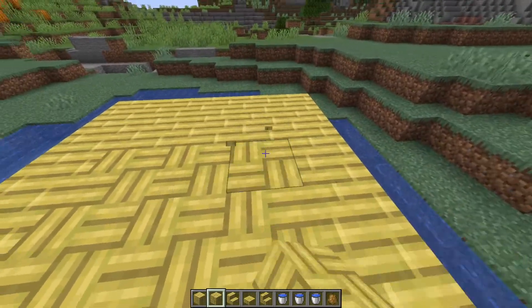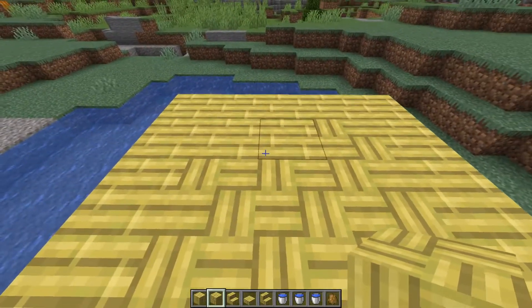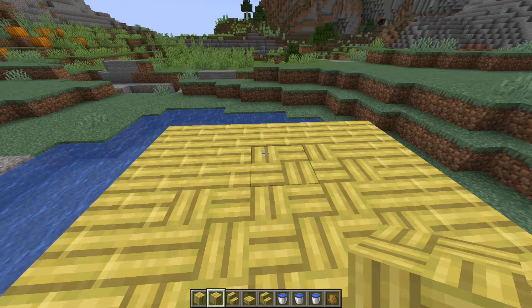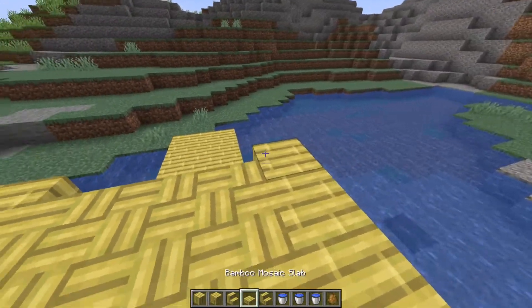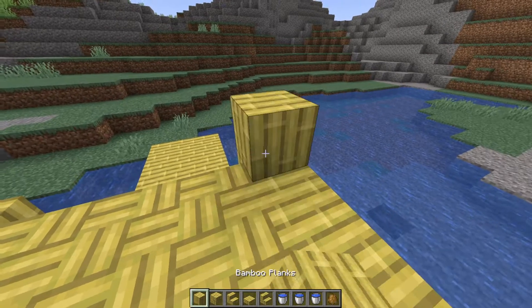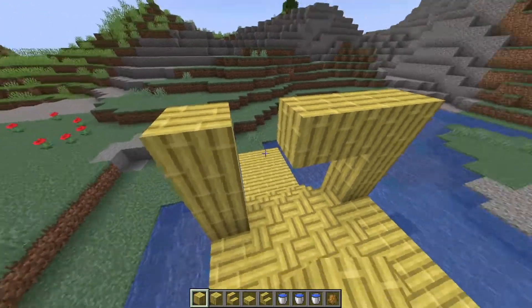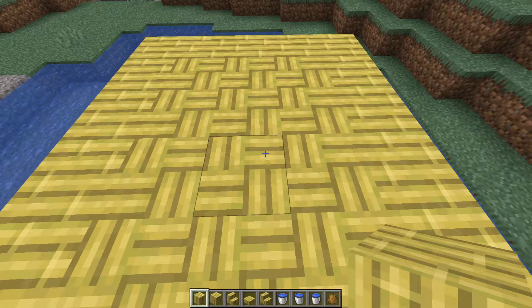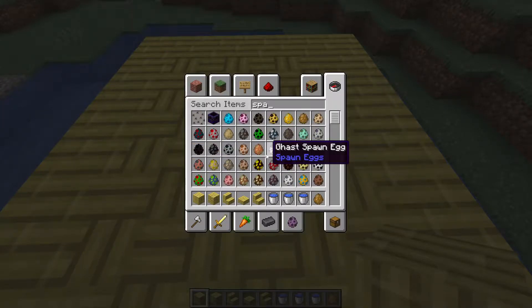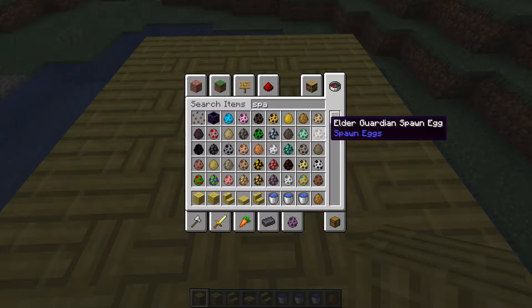I'm checking whether the mosaic blocks can be rotated or if they always face the same direction. It looks like they don't have an adjustable rotation. Now we build this up and add the new mob that we voted in — I'm not sure if it has a spawn egg in the snapshot yet.